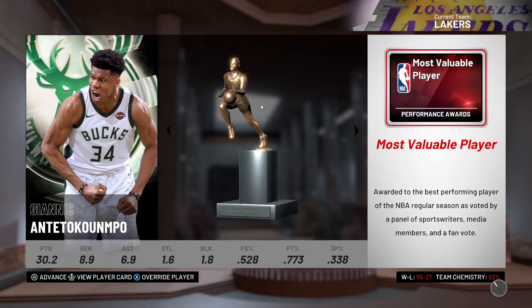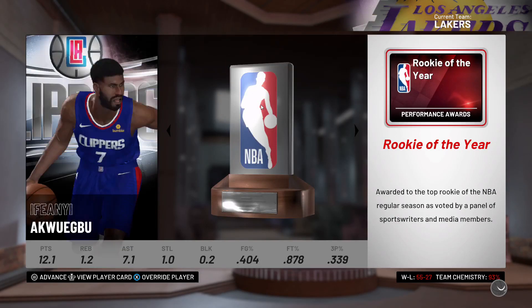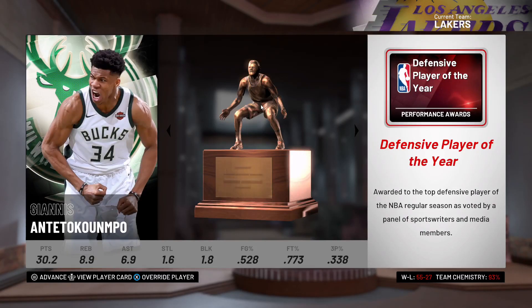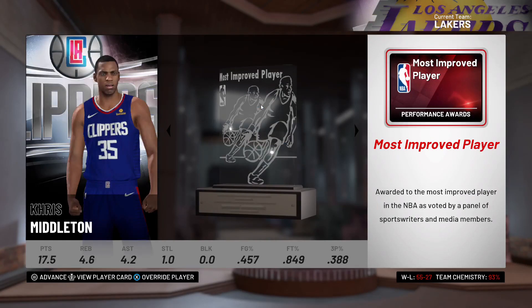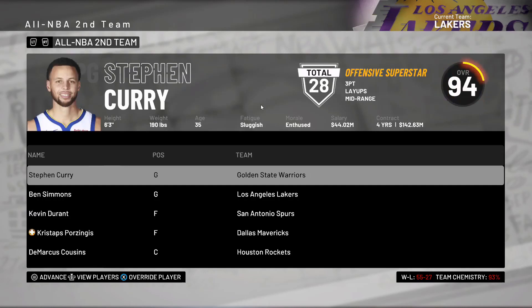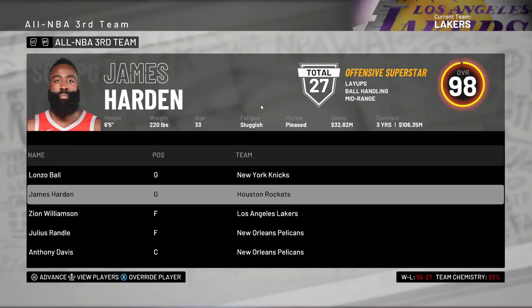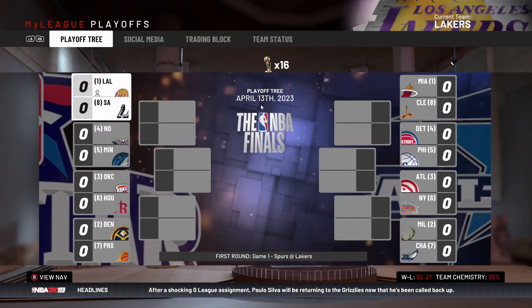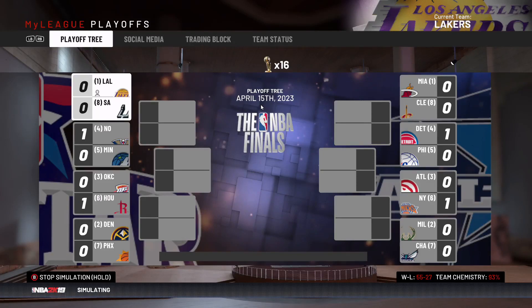Giannis Antetokounmpo wins MVP — I have no idea how to say that name. Ifeany Aguagpo wins Rookie of the Year. Sixth man is Romeo Langford. Defensive Player of the Year is also Giannis. Most Improved is Chris Melton. Two of our players made All-NBA teams, and we got the number one overall seed. Fingers crossed — I'm really hoping this goes well.